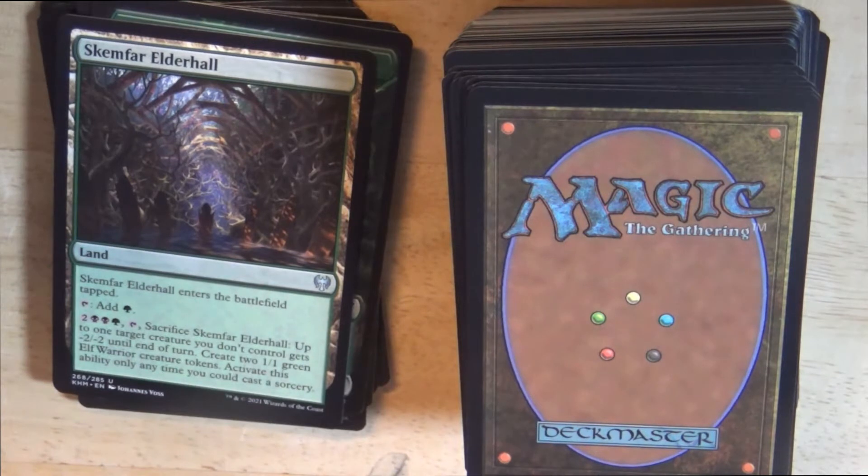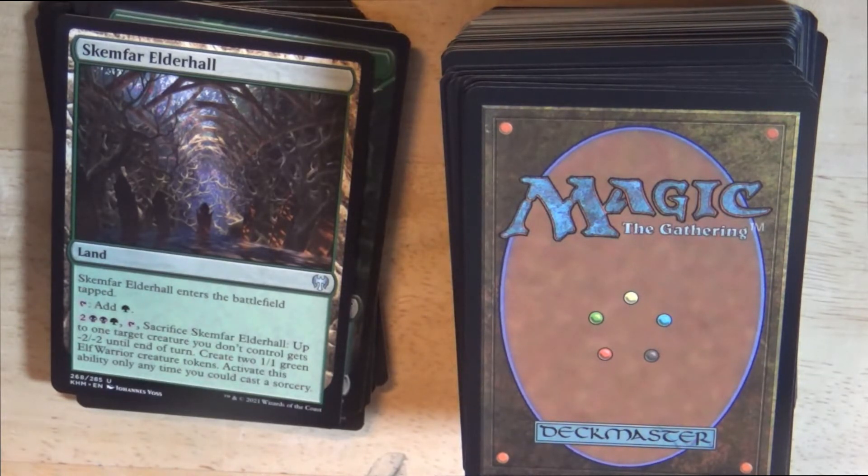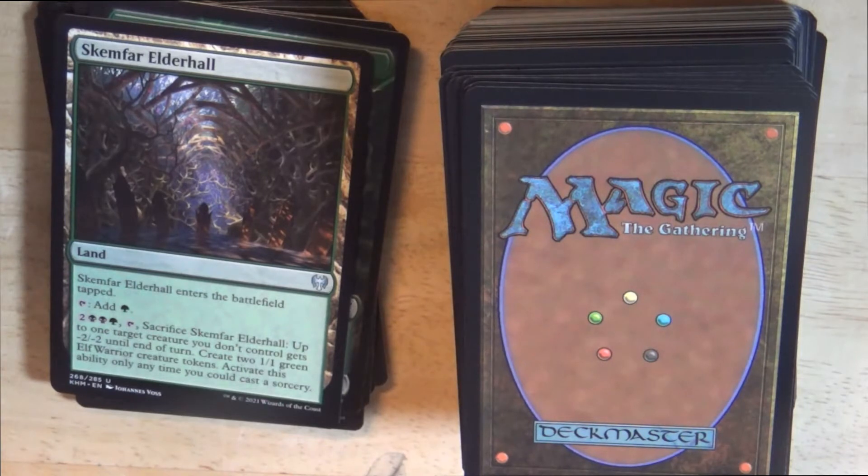We start the deck with Skimfar Elderhall, a land card. Skimfar Elderhall enters the battlefield tapped. Tap effect: add 1 green mana. For 2 colorless, 2 black, and 1 green mana plus a tap and a sacrifice of Skimfar Elderhall: up to 1 target creature you don't control gets -2/-2 until end of turn. Create 2 1/1 green Elf Warrior Reach tokens. Activate this ability only any time you could cast a sorcery.